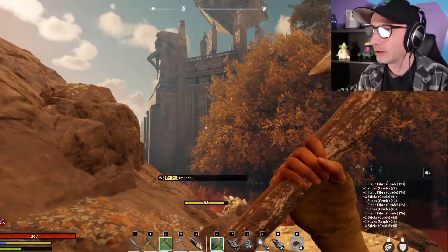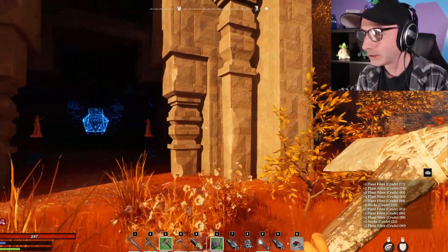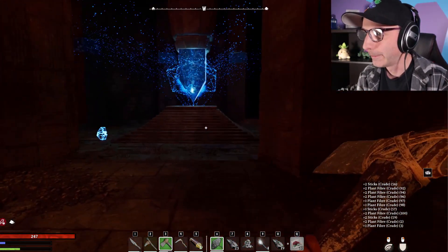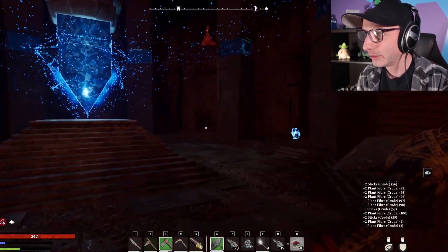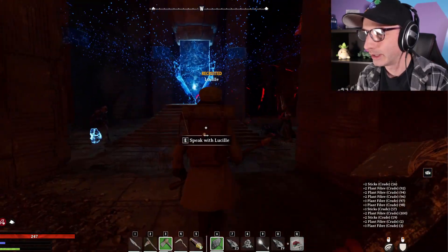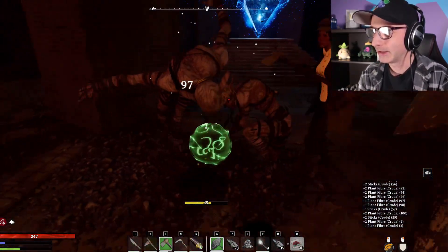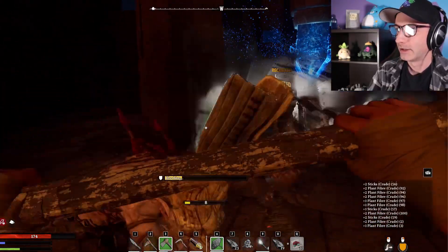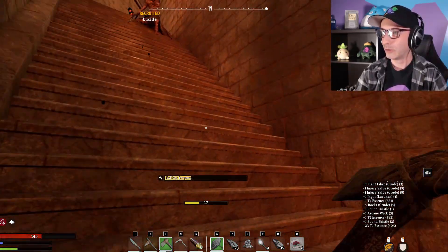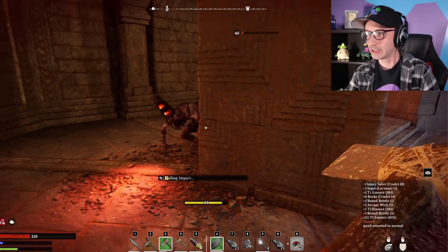That looks like a Fae Temple thing. This thing is ginormous. Oh gosh, that just opened. Hi, can I harvest you for resources? No? Is this thing going to explode? It's going to explode. This said that I was helping survivors — where are they? Oh gosh. I cannot. Ow! Who hit me from behind? This guy. It's hard to keep my stamina up. Can I trick them into standing on these? Oh, I think I just stepped on it myself. We're making our way up the thing.